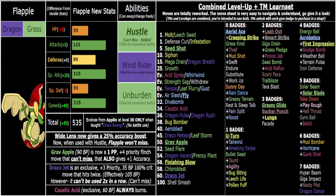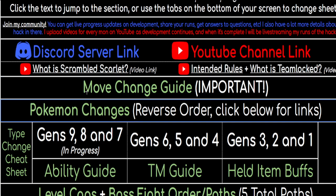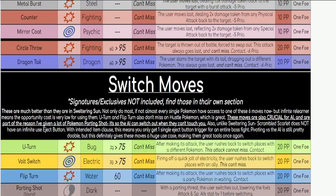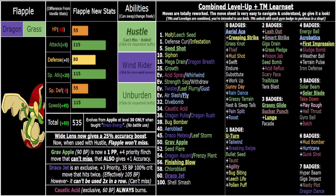With all that said, one last thing: you get links to the move sheet in the description — the Google Sheet has all the move categories organized, and you can click to see what they are. Moves are pretty much all overhauled and sorted into new categories now, so that's really important to understand how the Pokémon will function.